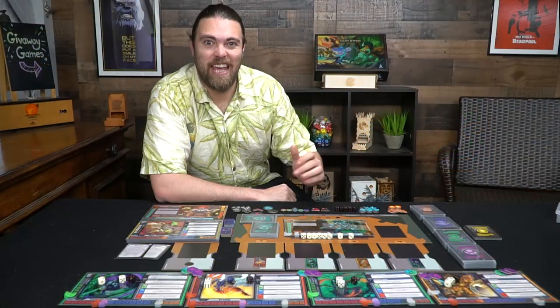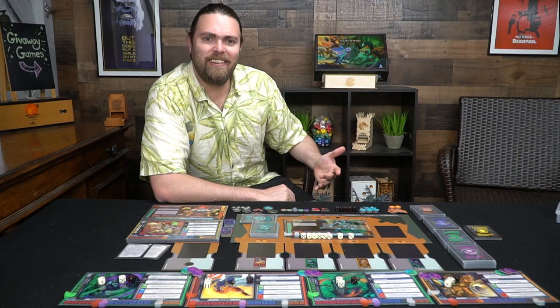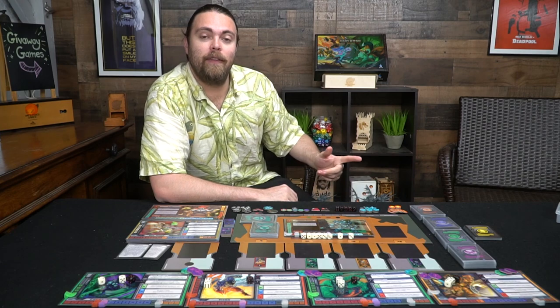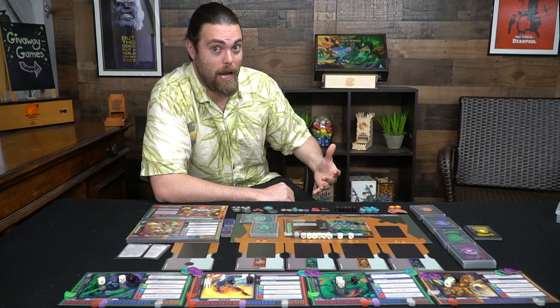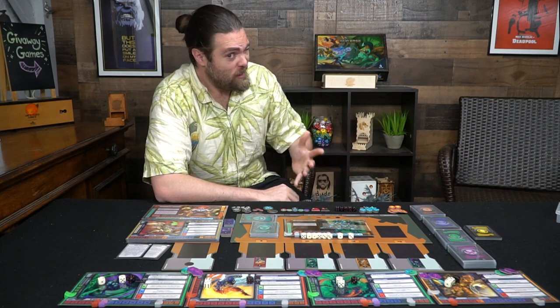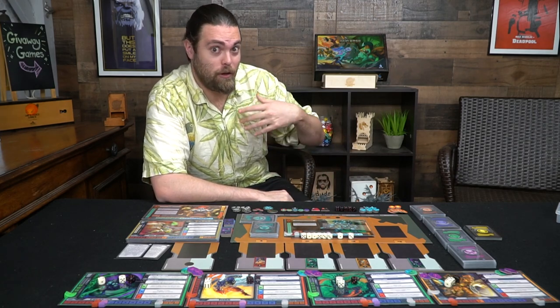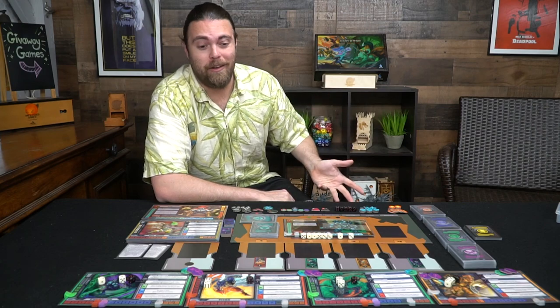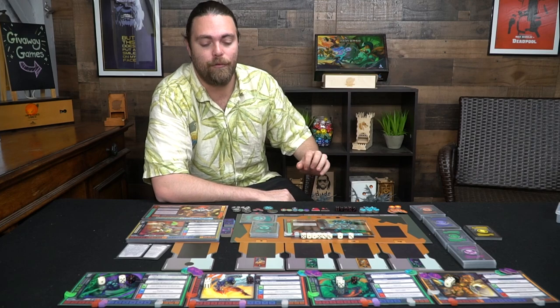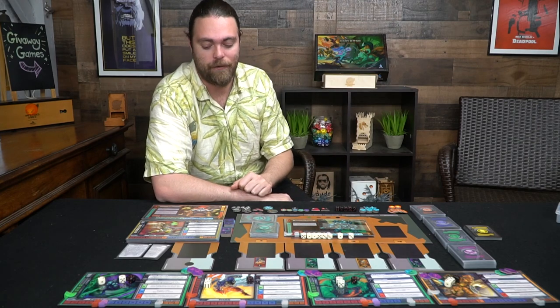Let me show you what you get down below. Here we have the game Raid Boss basically set up. I'm going to go through all the components, talk about setup, and then I'll show you how a round or so works and how you'll be utilizing your characters and rolling dice. This game has a sort of Yahtzee feel to it — like King of Tokyo — it has that basic combat style, but it's different in a number of ways.